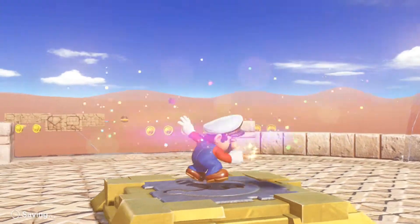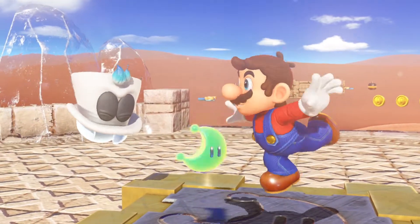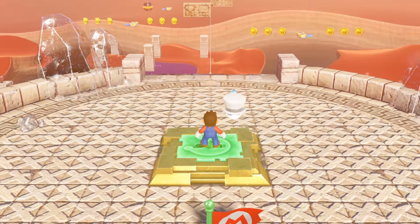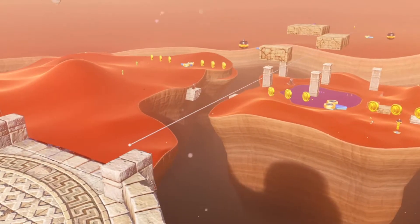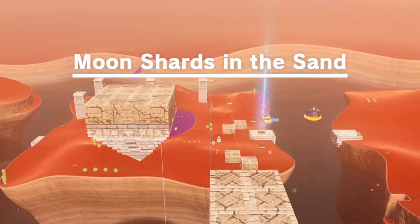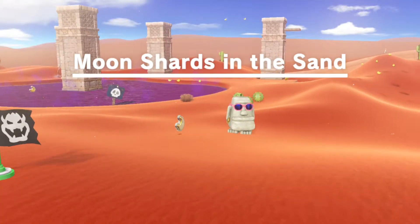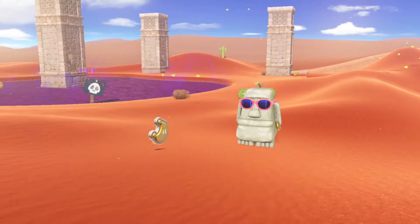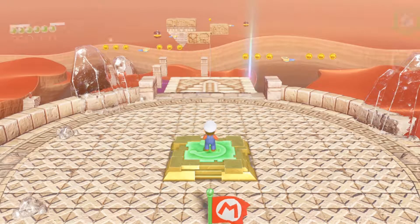So we got this one that was shown to us, but we also got like five others on the way. So what does this do? Moon shards in the sand. Oh, so these are going to be silver star challenges, I'm going to assume.